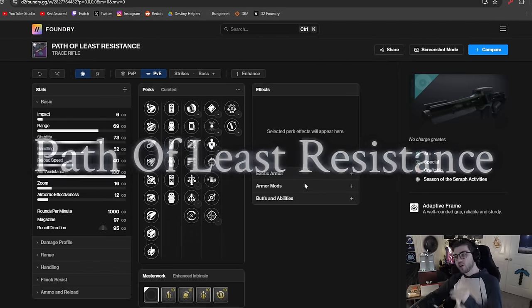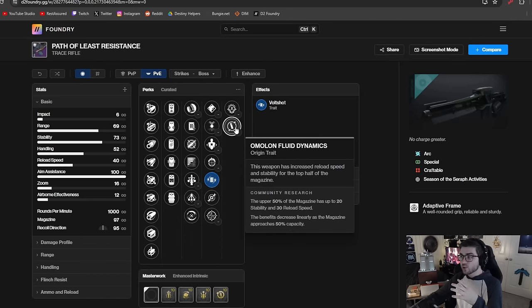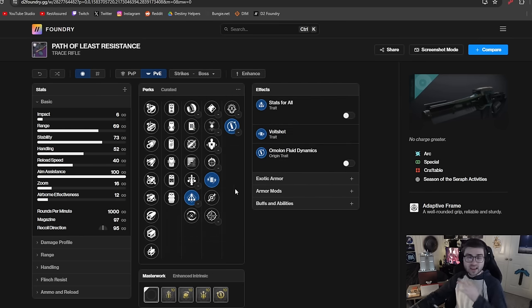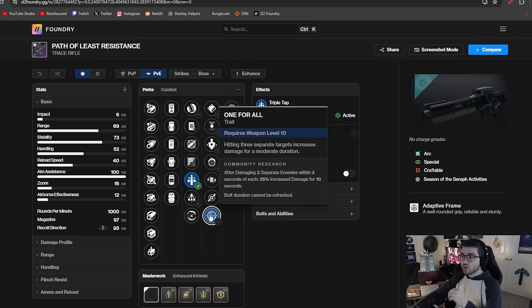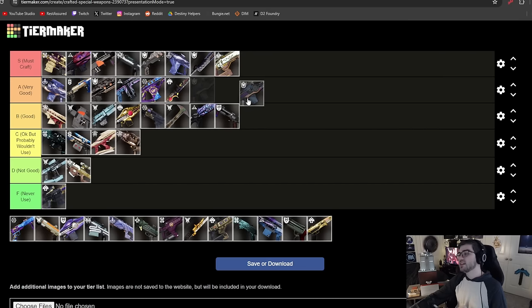Path of Least Resistance is an arc trace rifle that can get Volt Shot, making it very strong for ad clear. With its origin trait giving fast reload speed at the top half of the magazine — similar to Pulse Monitor — this is a very solid ad clear build. You can pair it with Shoot to Loot or Stats for All for more reload speed, and it also has decent single target options with Triple Tap, Focus Fury, One for All, and Dragonfly. It's not going to be as good as Acacia's, but it's better than Hollow Denial. A tier.